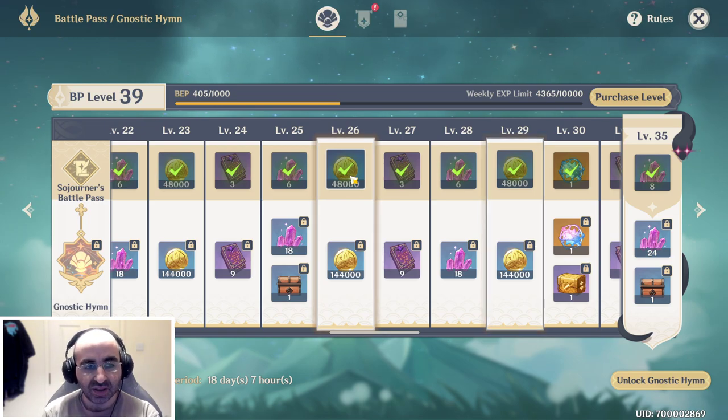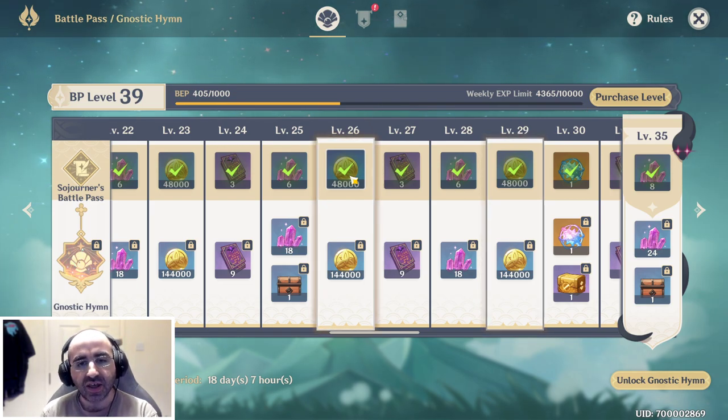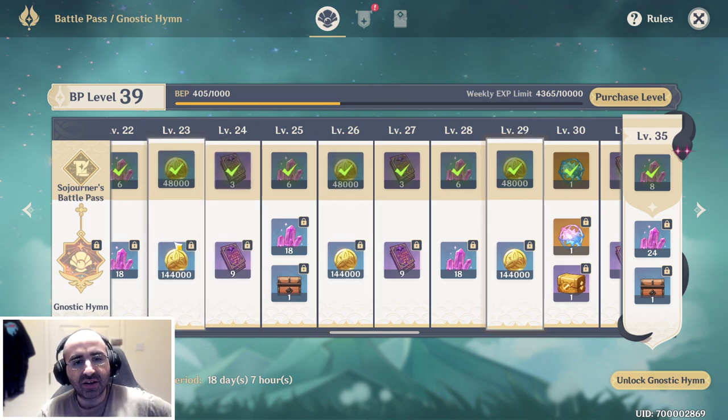If you buy the paid version called the Gnostic Him, or there's an even more expensive version for about 20 bucks, then you can also unlock this second line of rewards.